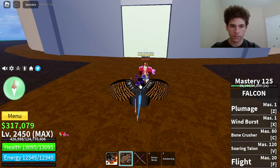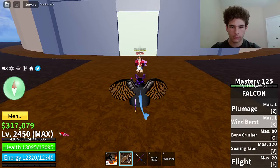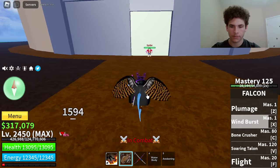The next move on Falcon is called Wind Burst. Master required on that is 1. Here's how it looks — 1594 damage.